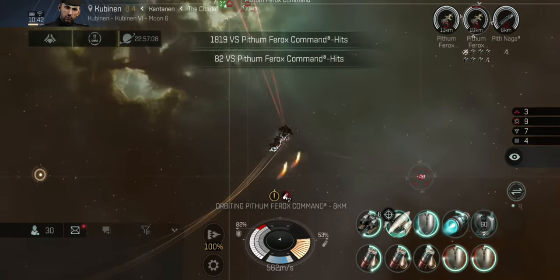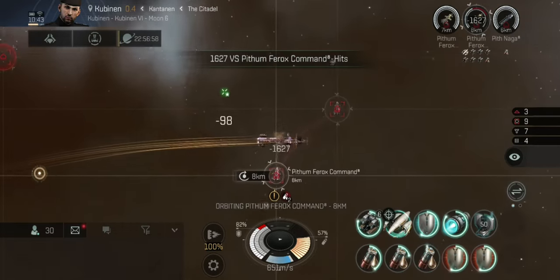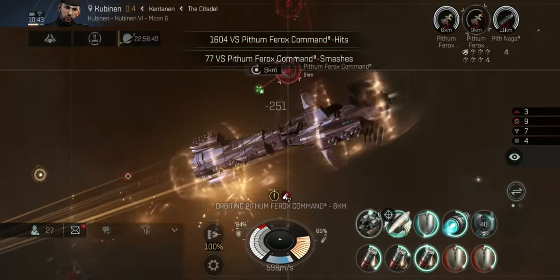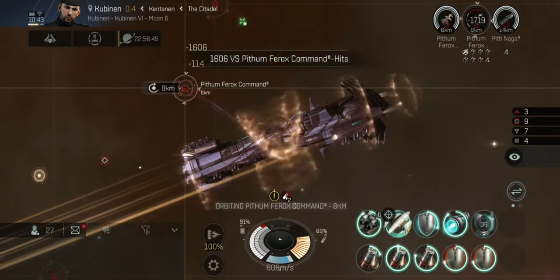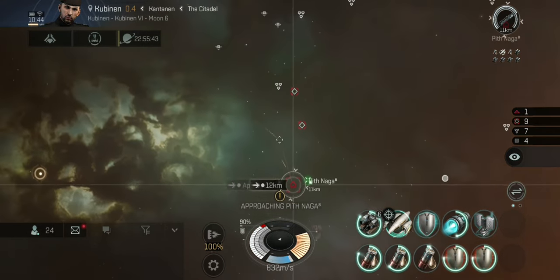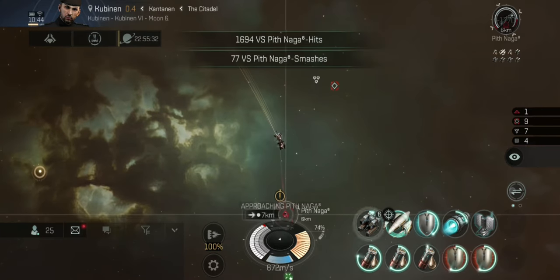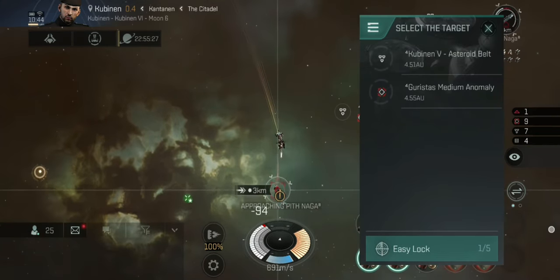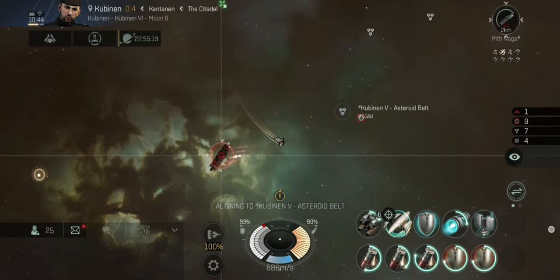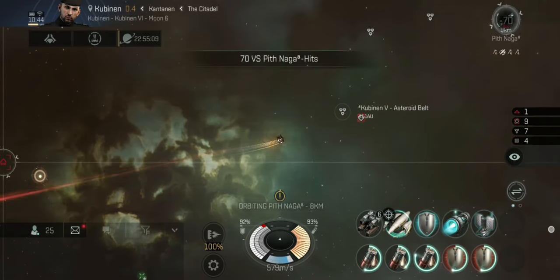Coming towards the end of this wave, I'm going to use a pretty standard tactic: slow down on the last target and check my range — how far I am from the beacon. I'm at an okay distance at the moment, but I'd prefer to be further away as NPCs can spawn either side of the beacon by maybe 10 to 15 kilometers, and I don't want them all to spawn on top of me. So I've stopped my damage for a second while I burn away.